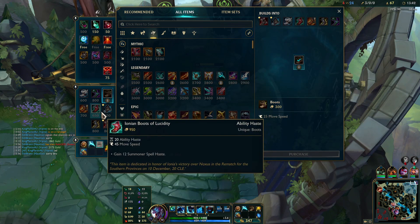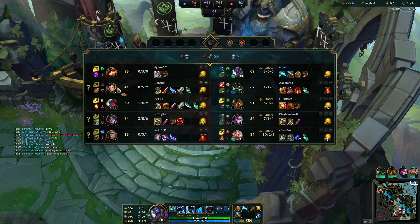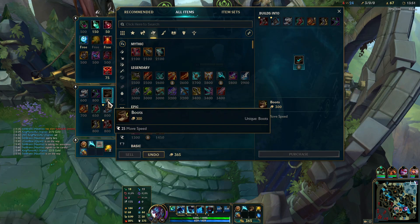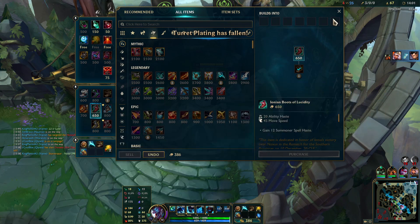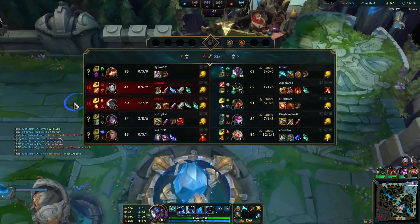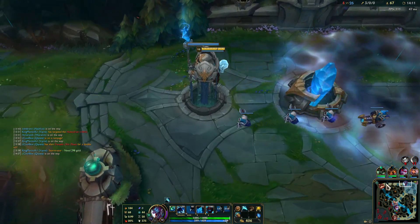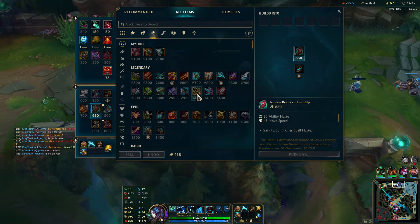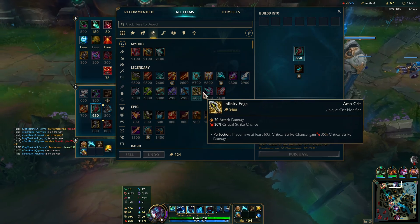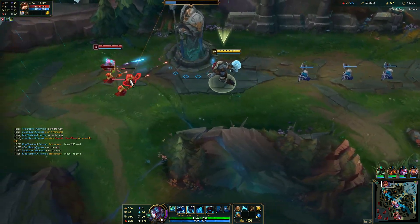Let's see, what kind of team do they have here? A lot of auto attacking. We want movement speed — the strength of movement slowing effect is reduced by 25%, not bad. We will wait. I think it's going pretty well for everyone on my team. After this, we will go for the Bloodthirster — 20% lifesteal and the shielding. Then maybe IE, try that one out.